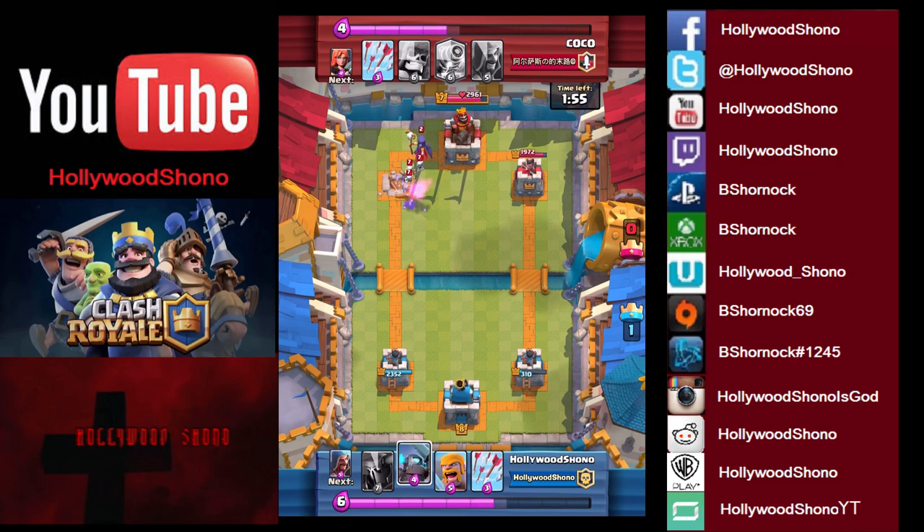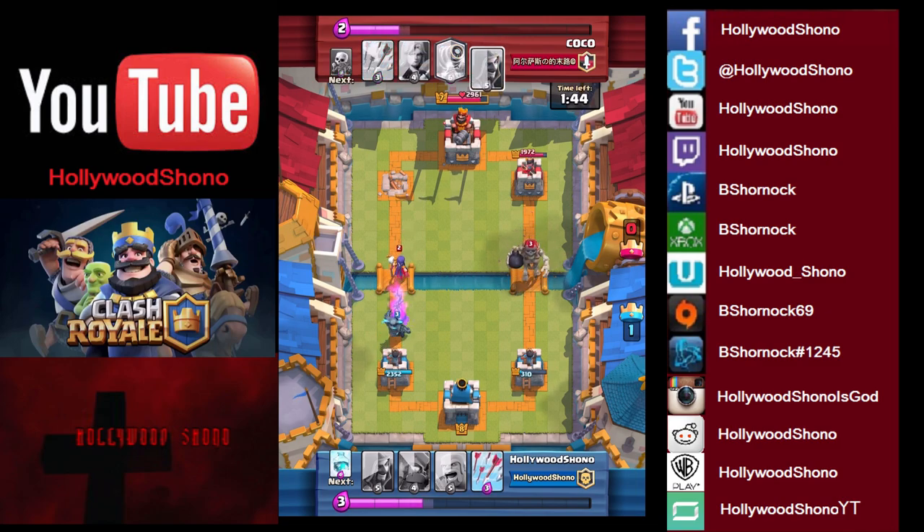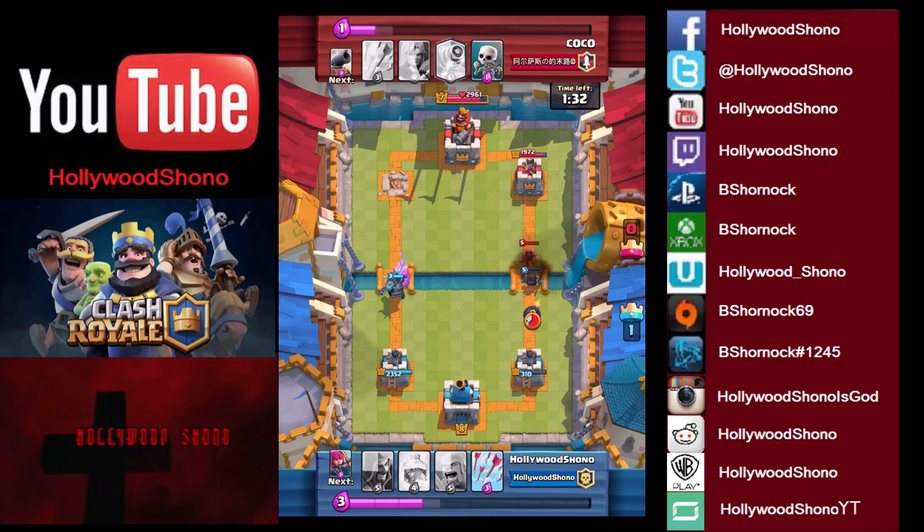We're going to get a couple hits on the tower — I really wish we would have hit the witch instead. Now our best defense is of course another Pekka. Skeletons are pretty irrelevant until they get to the witch. Here he throws out the losehard giant skeleton — losehard meaning you throw a mini Pekka behind it. It doesn't do much damage to the Pekka; the giant skeleton gets killed for free. The Pekka kills it for free and gets a hit on the Wizard.